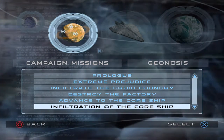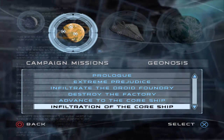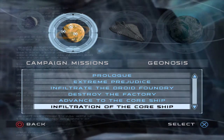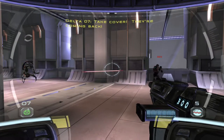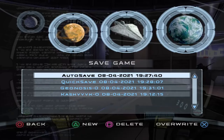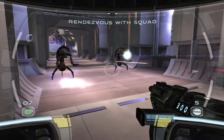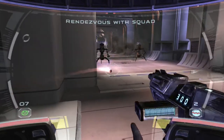Once you have infiltrated the core ship, you're going to get to the point where you're on your own and you meet up with Seth. Once you've come up to Seth, you want to save a brand new game — save on your Geonosis save or create a brand new one, so if you do fail you can just reload this area. Now, first things first, you quickly take out the Droideka with just a bunch of grenades.